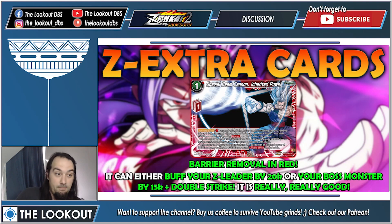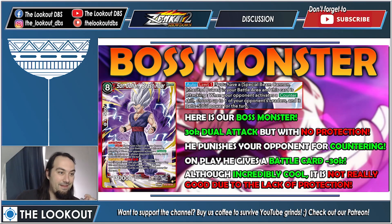Speaking of boss monsters — this is your boss monster and he is disappointing, completely disappointing. He's a dual attacker at 30k with zero protection whatsoever. If you play this versus yellow you're kind of spending two energy to do nothing. His auto — limit one — if you have Special Beam Cannon in your battle area and this card is attacking, when your opponent activates a counter skill, choose up to one of their leaders and it gets minus 5k for the turn.